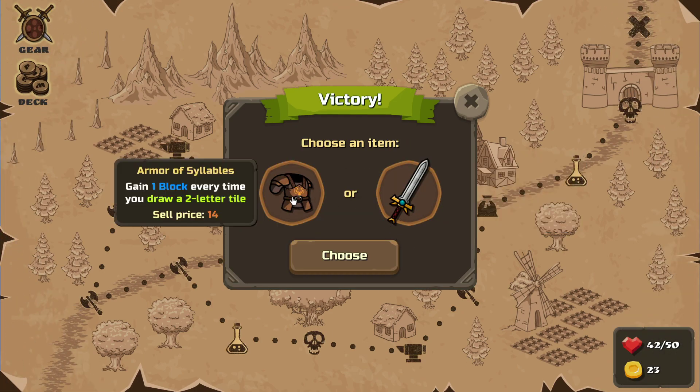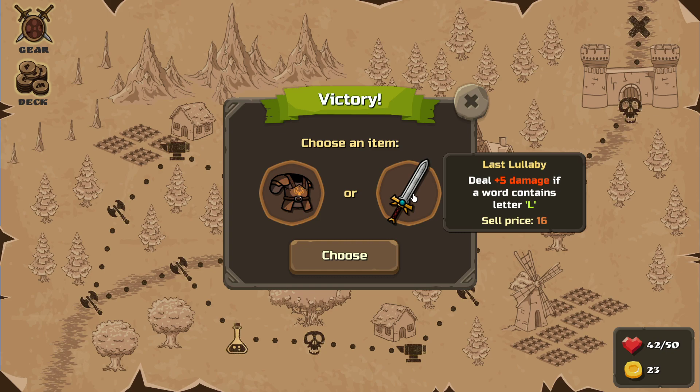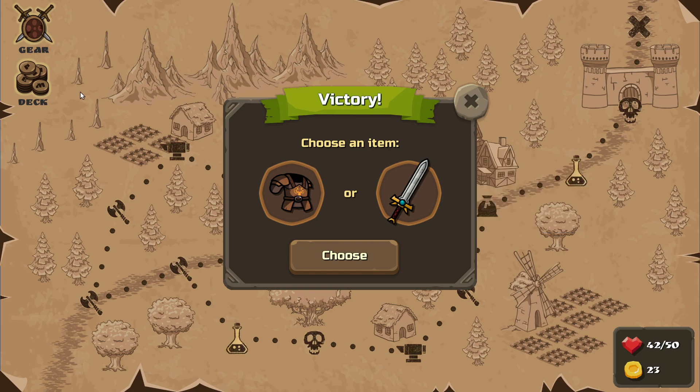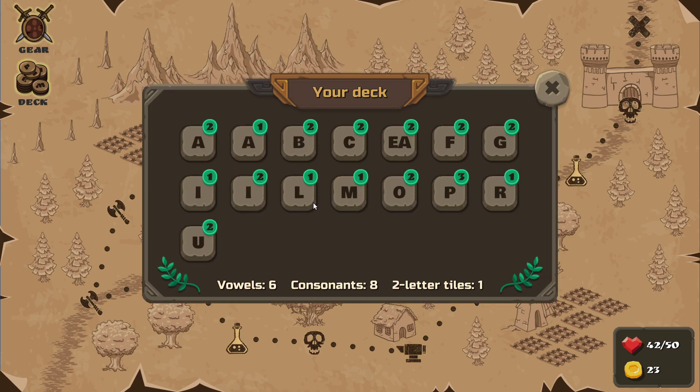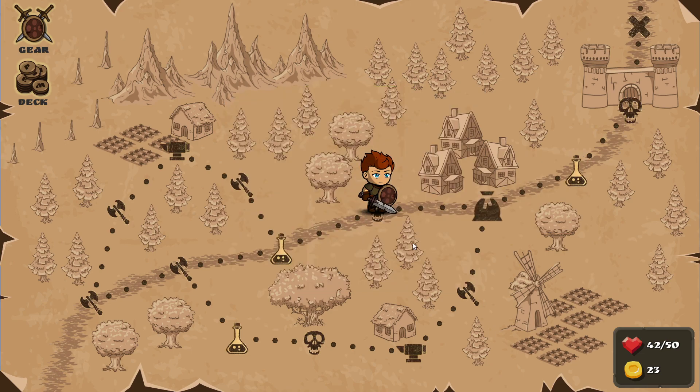What do we get? Gain one block every time I draw a two-letter tile — I only have one in my deck, but it's better than nothing. Deal plus five damage if a word contains L — how many L's do I have? One. I'm gonna go with the attack one, just trying to get more L's in my deck.